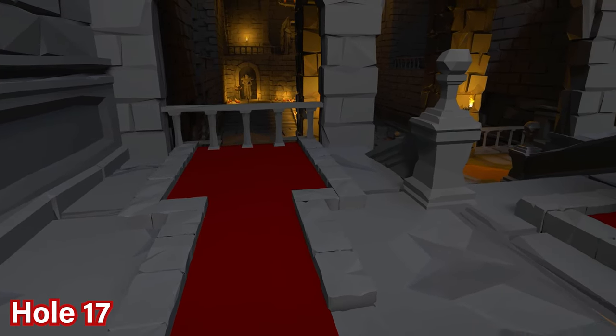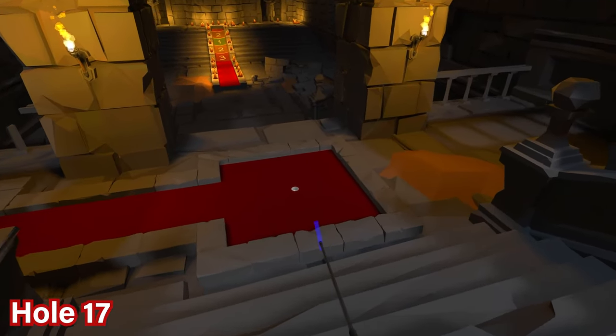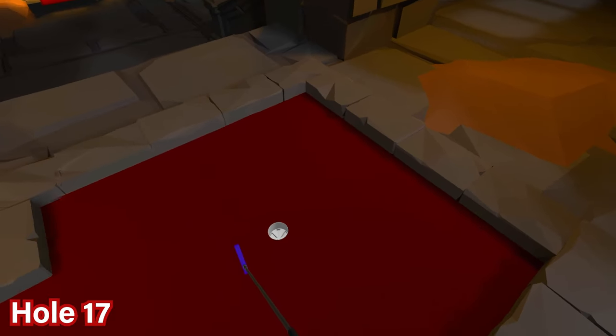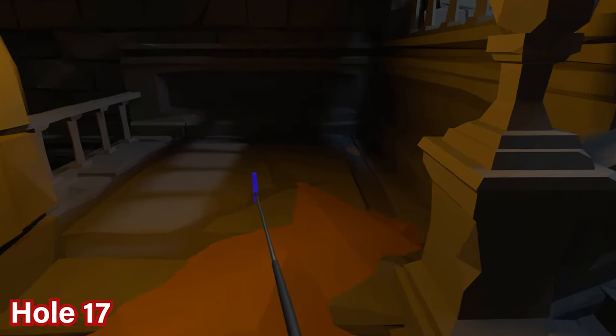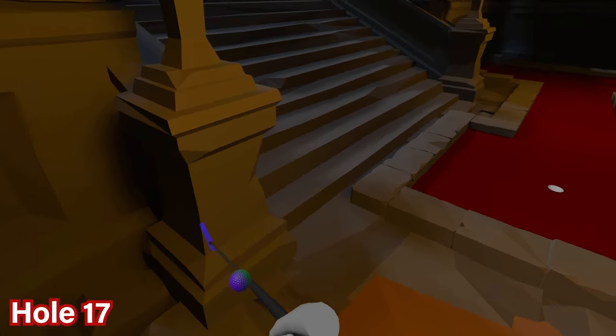For hole number 17, progress down the stairs to where the hole is and immediately look to the right. By the pillar on the right hand side you'll see the ball is just against it — go ahead and pick it up from that location.